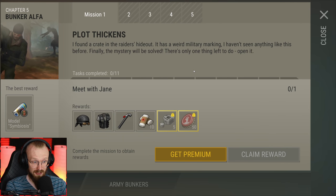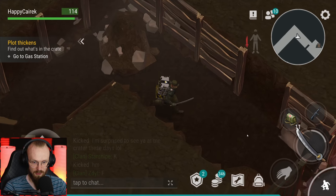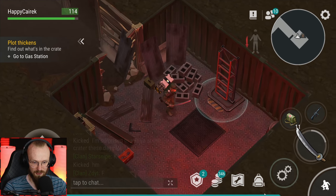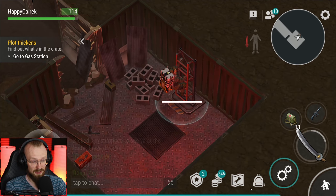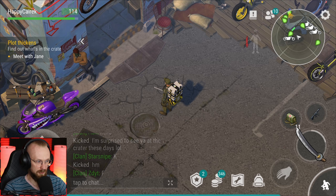'I found a crate in the raider's hideout - it has weird military markings, haven't seen anything like this before. Finally the mystery will be solved. There's only one thing left to do: open it.' Let's now go to the gas station. Can we exit through this place or do I have to go all the way back? There's the exit. Maybe that's how we're even gonna spawn at the gas station. There we go - we're just spawning in at the gas station. That's cool. Meet with Jane.